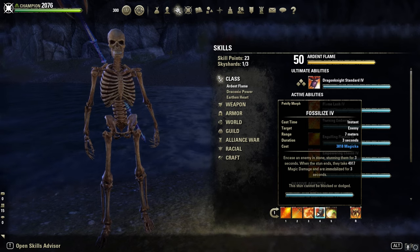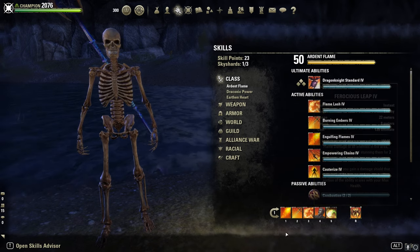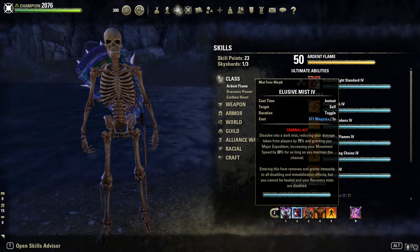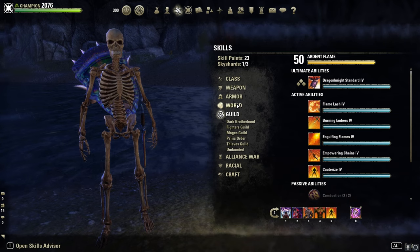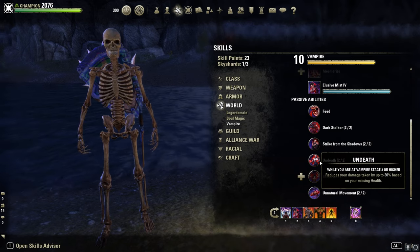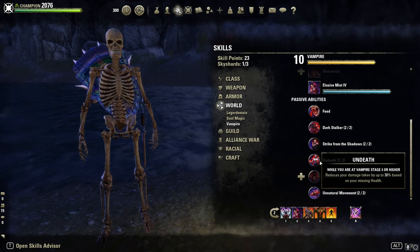Fossilize as CC, Elemental Drain for Major Breach, Ferocious Leap as Ultimate. Back bar: Degeneration for Major Sorcery or Spell Damage buff. Elusive Mist — yes, I am a Vampire — not only for Elusive Mist but also for the passives: Strike from the Shadows for more Spell Damage, and Undeath, which reduces your damage taken by up to 30% based on your missing health.